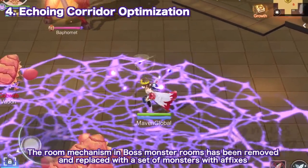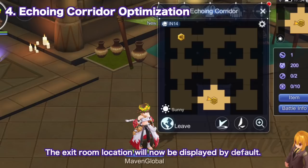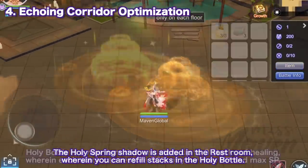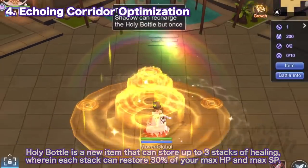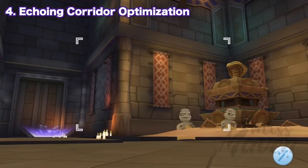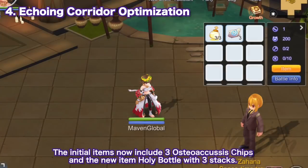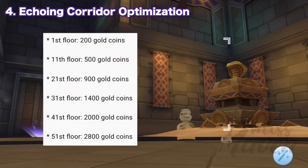Second, the room mechanism in boss monster rooms has been removed and replaced with a set of monsters with affixes. Third, we have adjustments to the affix effects of monsters in the boss and normal monster rooms. Fourth, the exit room location will now be displayed by default. Fifth, the Holy Spring Shadow is added in the rest room, where you can refill stacks in the Holy Bottle — a new item that can store up to three stacks of healing, wherein each stack can restore 30% of your max HP and max SP. For item and gold coin adjustments: some less useful items have been removed from the shop and replaced with gold coins of equal value; the initial items now include three Osteoacusis Chips and the new Holy Bottle; the effects of certain items have been enhanced; and the initial gold coins received after entering certain floors have been adjusted.